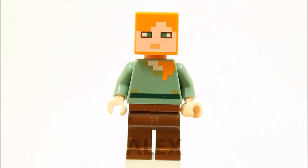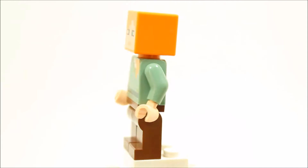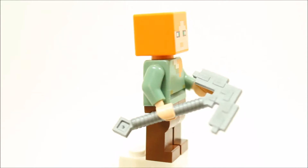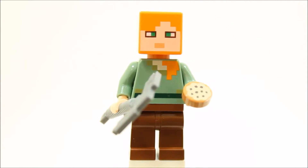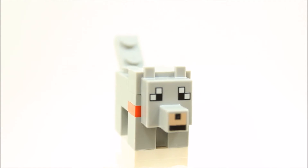The Alex minifigure has reddish brown legs, a printed sand green torso front and back, and a printed Alex headpiece. Alex is equipped with an iron pickaxe and a cookie for a light snack. The Alex minifigure is new to LEGO Minecraft this year.